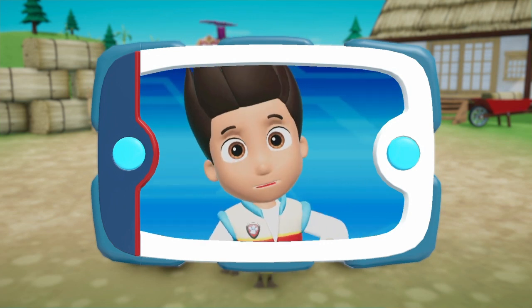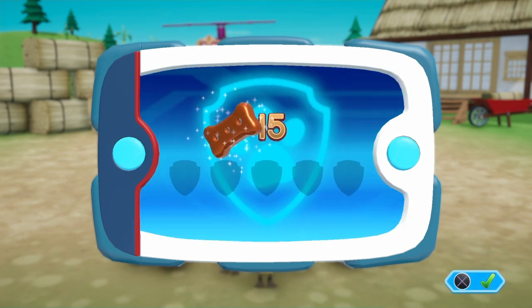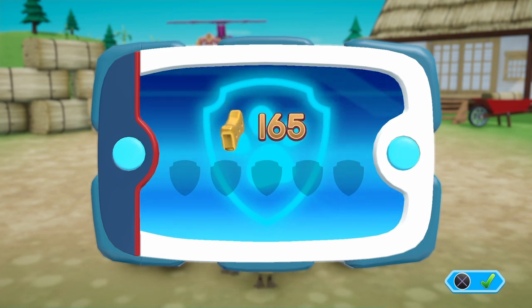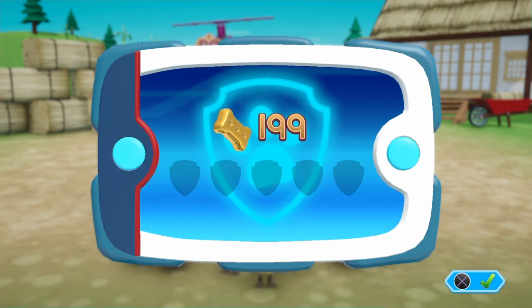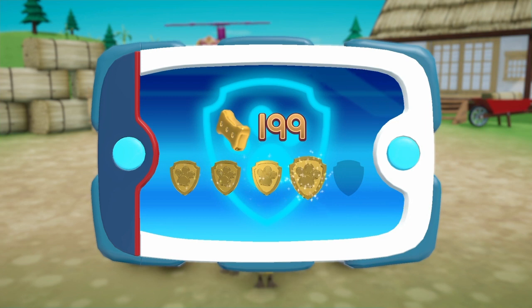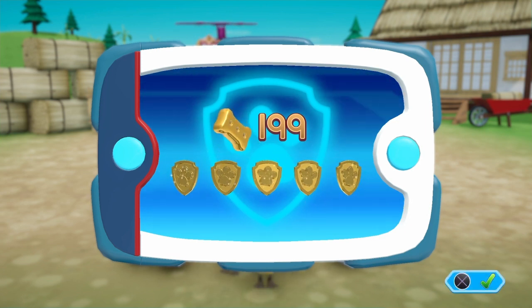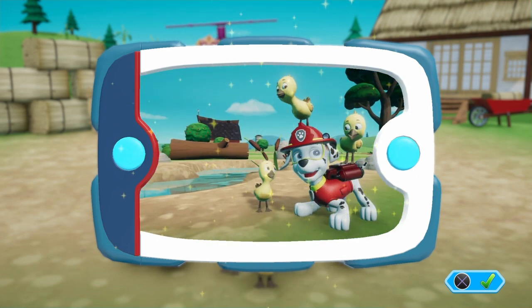We did it! The baby ducks are safe and happy! Great job Paw Patrol! You got all of the golden paw prints and unlocked the picture for this rescue mission! You can see the pictures again by highlighting the rescue mission and pressing the triangle button!